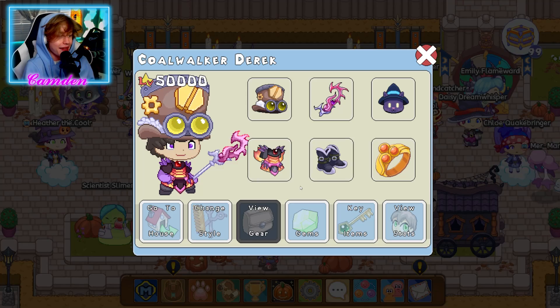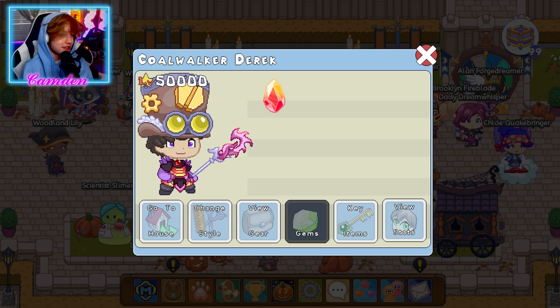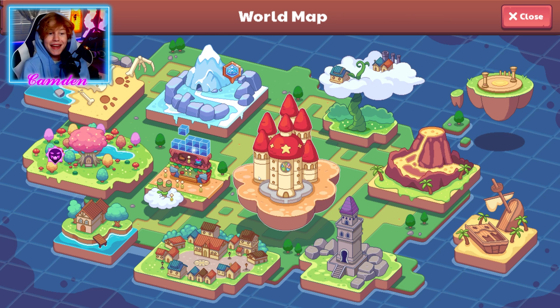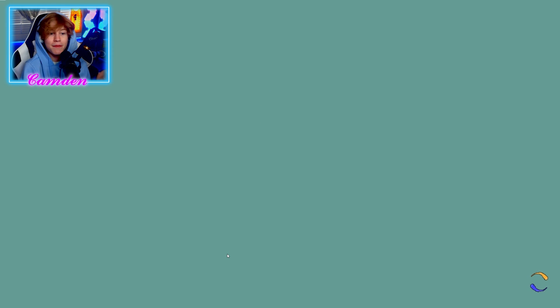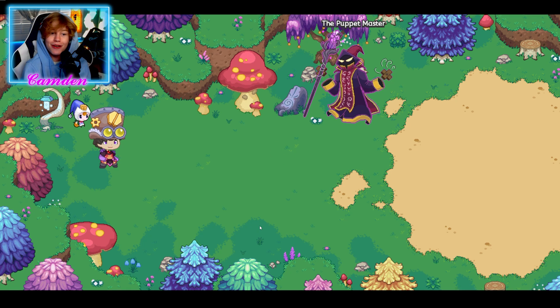Alrighty guys, as you can see I am literally level 50,000. This is not a glitch, okay? You see the number right here and we're gonna do some battles to prove it. To start off, we might as well verse the Titan — that is a very good benchmark to see how good your wizard is. So let's verse level 50,000 versus the Titan.